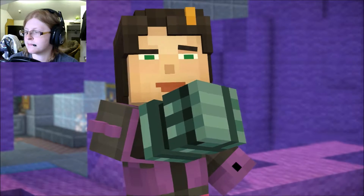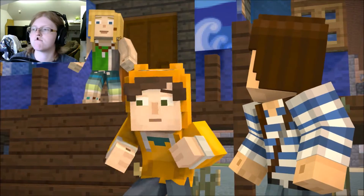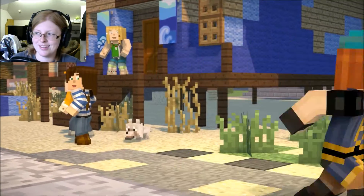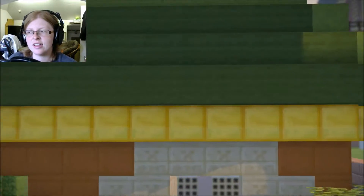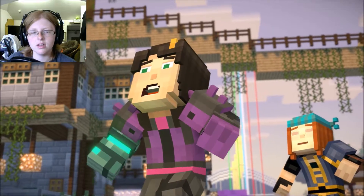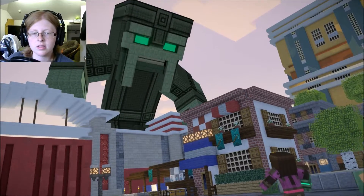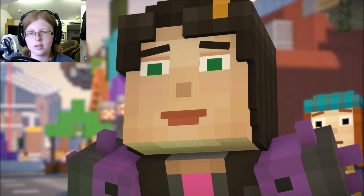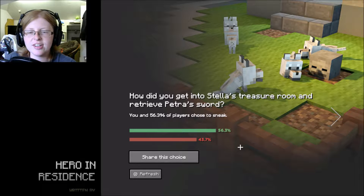Still don't know what I'm going to do about you though. I'm sure - whoa, you dudes heard that too right? Yes - terrifying! What was it? That thing is here! Oh my God oh my God oh my God! I thought you could just run away from the Admin. Yeah - you've really got my attention now. Oh, this could be bad. Knew that was going to be the end of it. Kane! How did you get into Stella's treasure room and retrieve Petra?